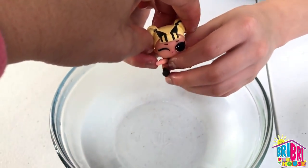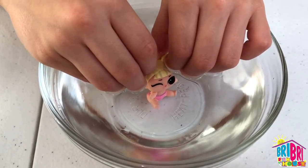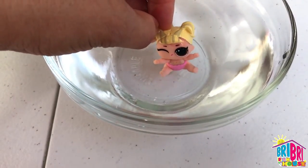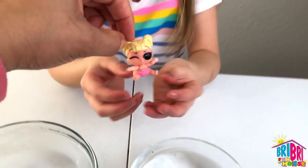Now let's put her in the warm water. Do you think she's going to change in the warm water? Yes! Look - she changed back to normal's color. BB - her highlights are gone and her black boots are gone with her shirt. She's so cute. I love her.